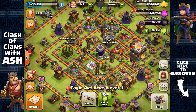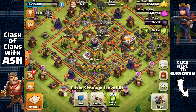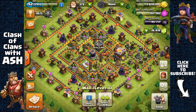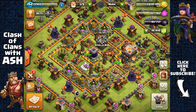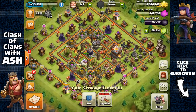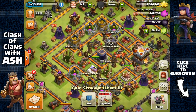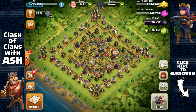Currently I'm upgrading one of my Elixir Storages to level 12. I'm going to focus on maxing out all my storages because if I want Grand Warden level 20, I'll need all of them at level 12. Same thing with my Gold Storage — I need all of them at level 12 so I can upgrade my Eagle Artillery to level 2, which costs 10 million gold.